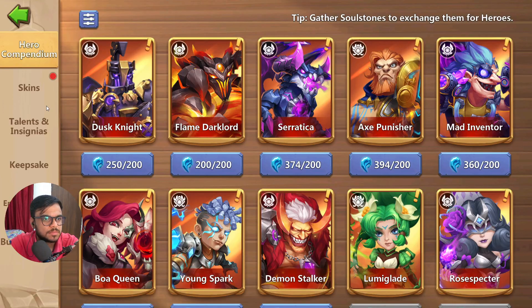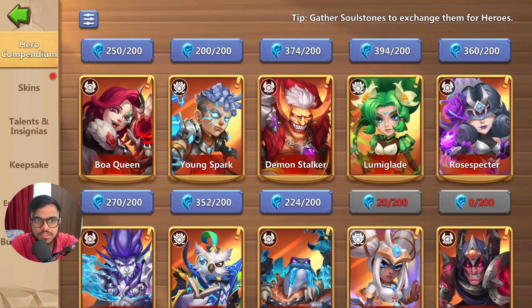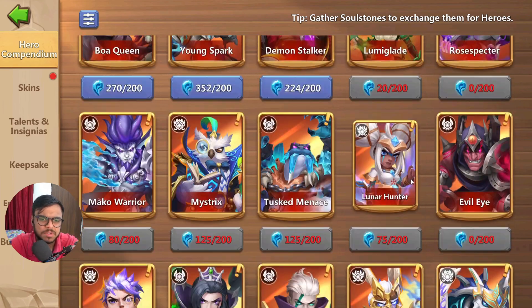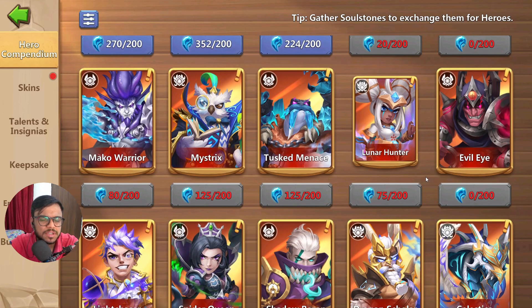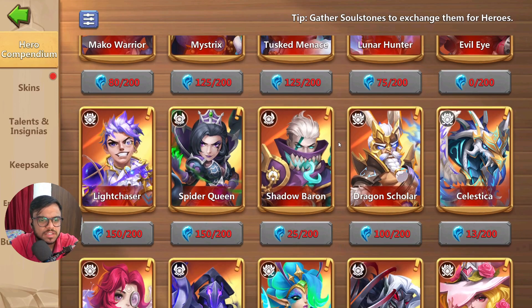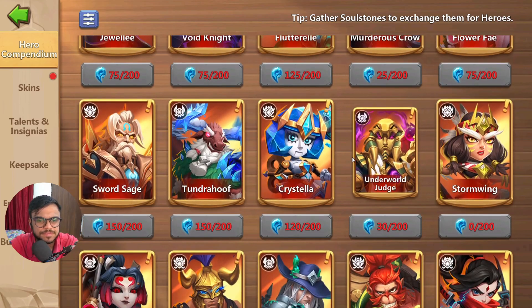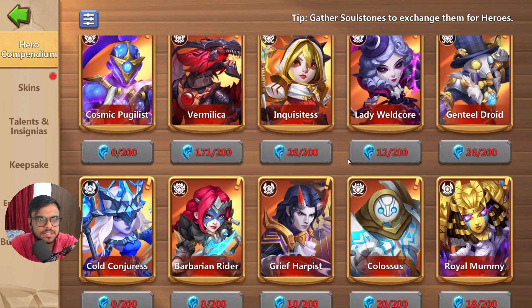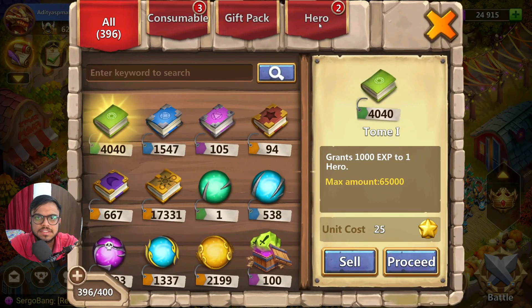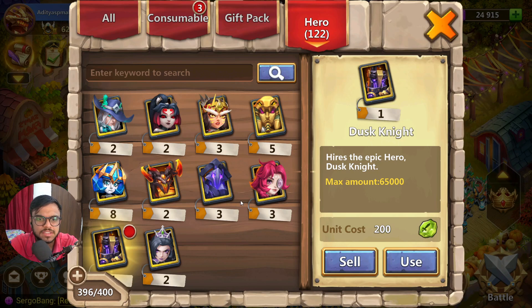We got quite a lot. We have one Dusk Knight complete and one more hero card as well. We got Flame Dark Lord, which I did not have. Boa Queen — I think I had Boa Queen. Lumi Glade — I already did a video for Lumi Glade breakthrough, I took it to level 22. I need Dust Menace as well. As far as soul stones are concerned, I did not do pretty well. Tundra Hoof I have 150, Hex Painter 90 — I did not get a Hex Painter card.